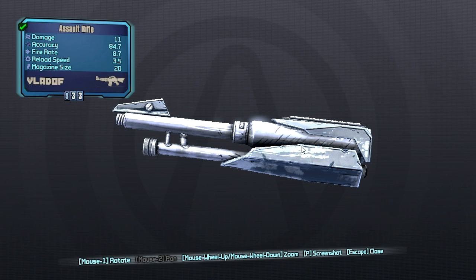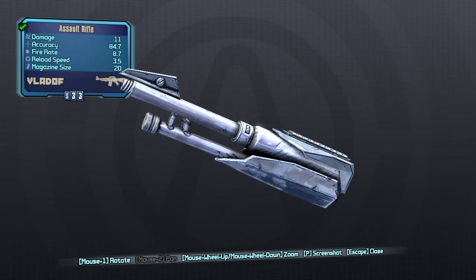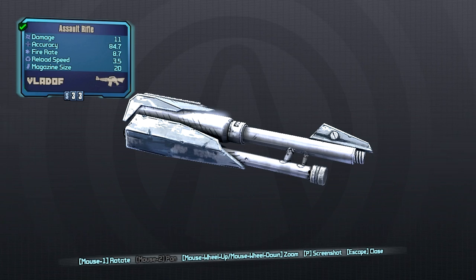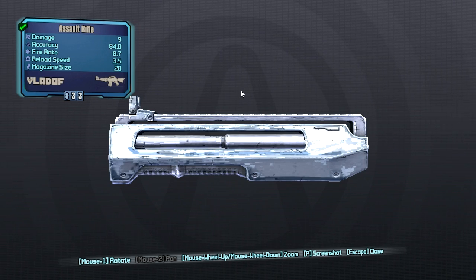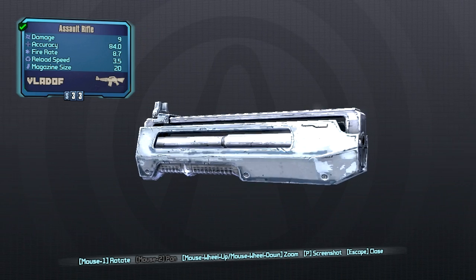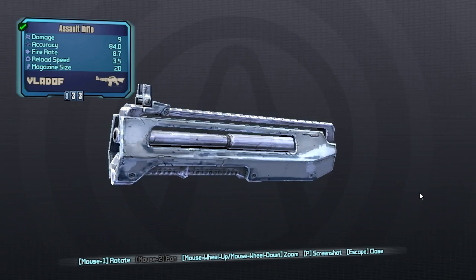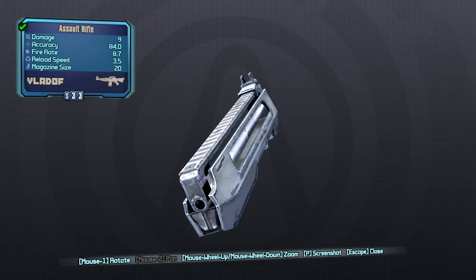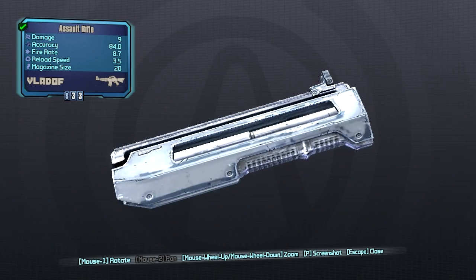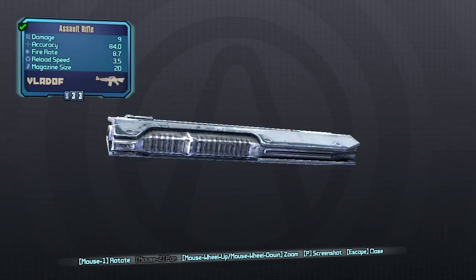For our first barrel we have the Bandit barrel. This one will increase your weapon damage, however you will take a pretty small hit to your accuracy. Overall not that bad of a barrel to have in general. Next we have the Dahl barrel. This one should really only be used on a Dahl weapon because it will reduce your recoil, increase your accuracy, and give you faster recoil recovery, however it will reduce your weapon damage. If you're using a Dahl weapon it will increase the burst count by one. If not, this is just a low recoil, low damaging barrel — overall not that great.